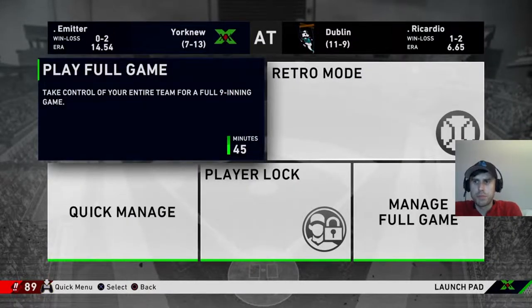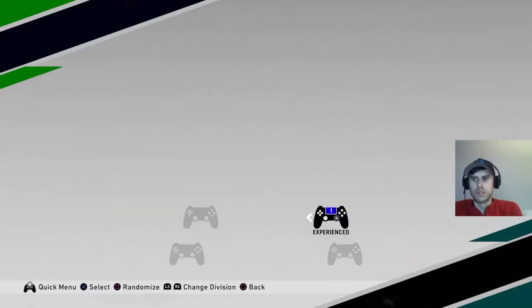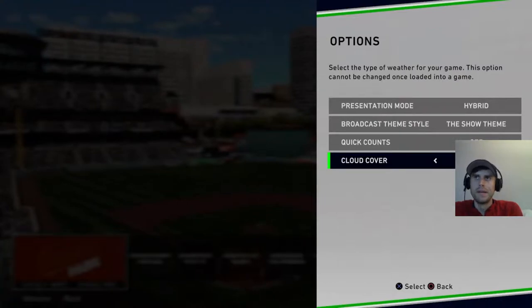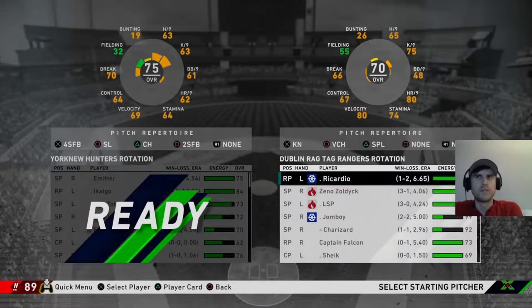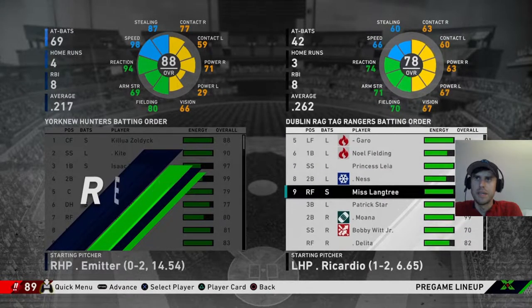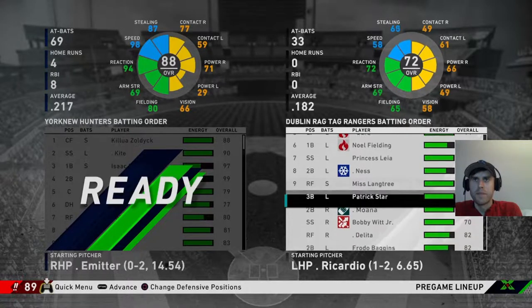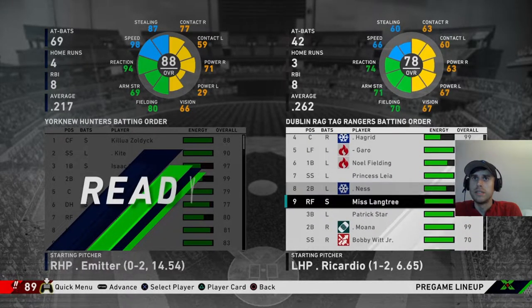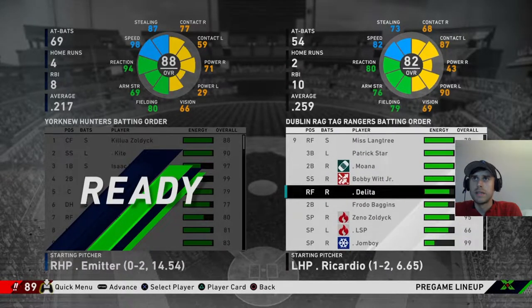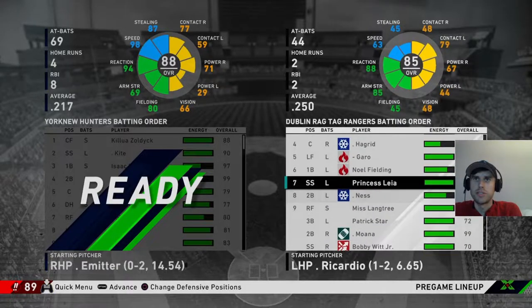It's either Karapika or Leorio. I think Karapika is technically the one playing right field, so I'm tempted to set it as Karapika. Alright, it's going to be Karapika. Karapika, I know off the top of my head, is a specialist — got all those crazy NEN chain abilities.